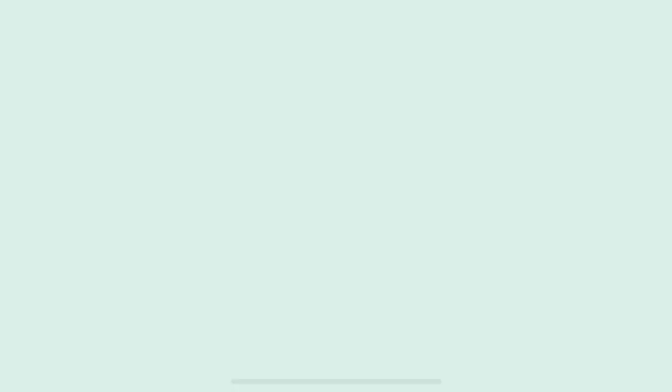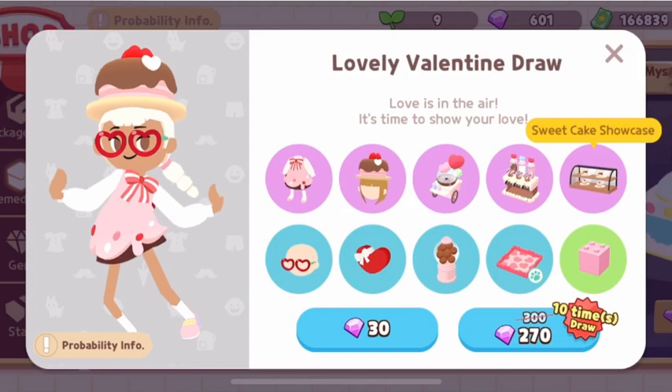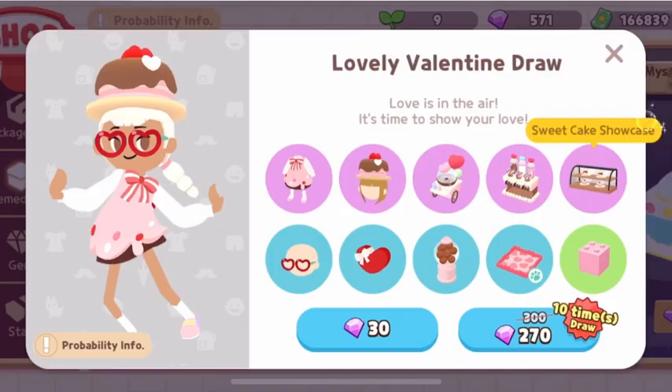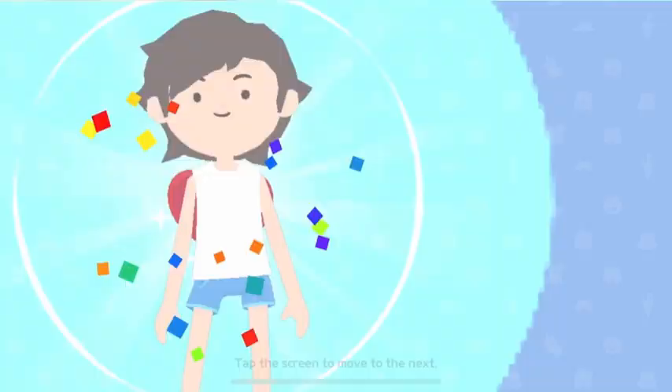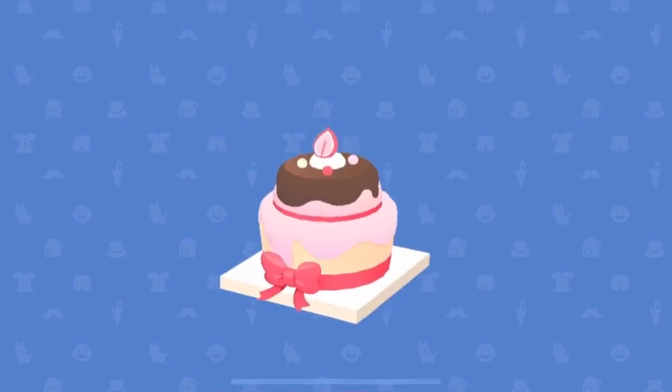Okay, I'll draw one first, not the 10-draw yet. Let's see how lucky I am. I got the Sweet Cake Showcase — that's 30 gems. I drew another one and got the Cotton Candy Dispenser — I don't want this one. Next draw I got clothes: the Box Bag Hot Present — it is so cute, I love it!